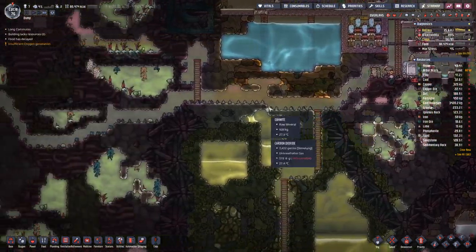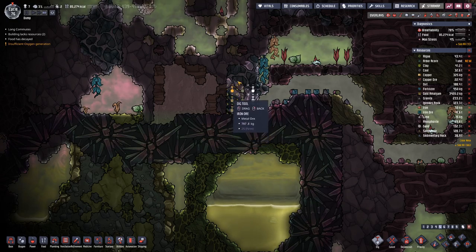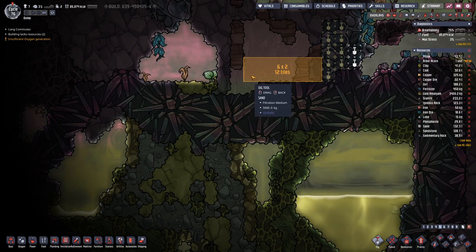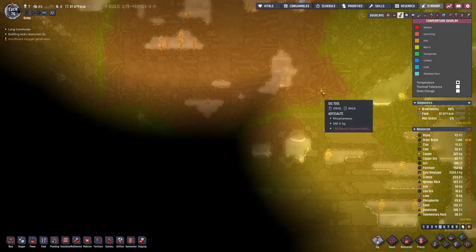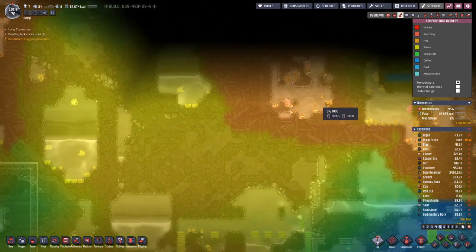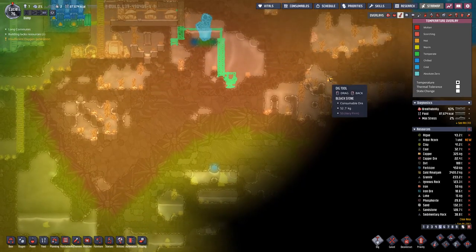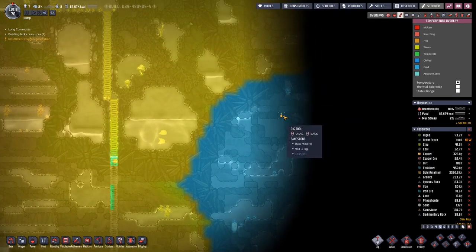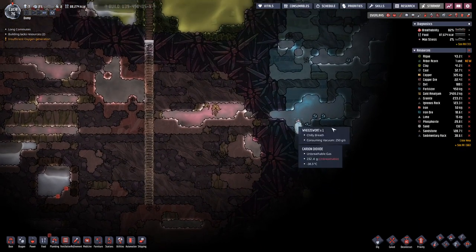We have also been digging around here a bit, so let's do a bit more of that and have a look if we have discovered anything new out here. This is a hot steam vent, so we will make use of that one eventually. Over here we have a cold biome — so how do we get over there?